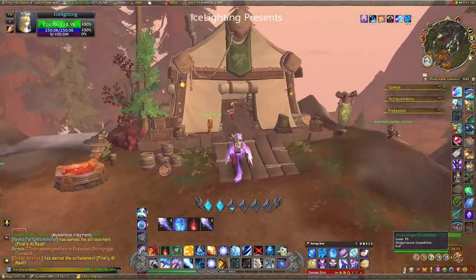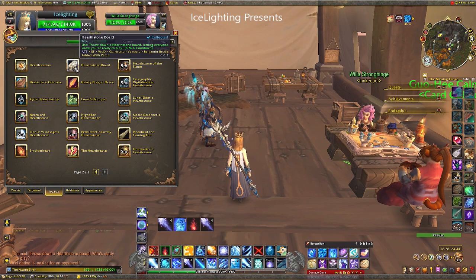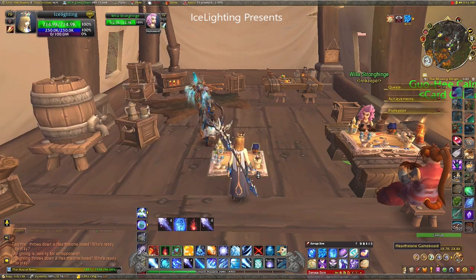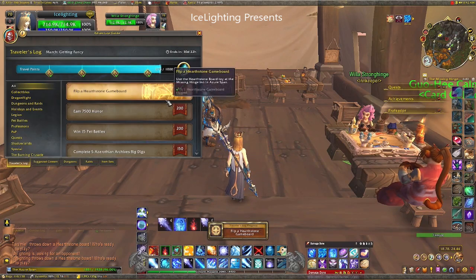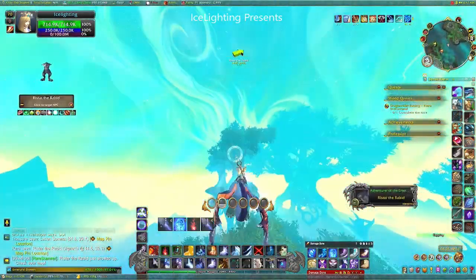I thought I'd do something fun next. I went to the Missing Hinge Inn, which is at the Three Waterfalls at the Azura Span. You're looking for the board that's just called the Hearthstone Board, not the Station. Get it out, put it on the floor, and you'll have an ability to flip it — that gives you 50 points. It's still easy and nice fun to do.